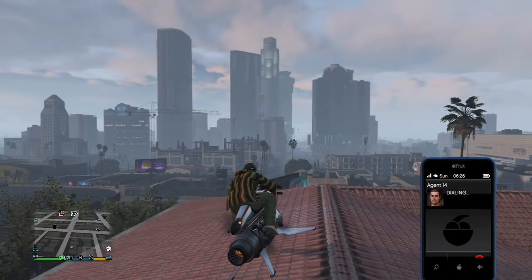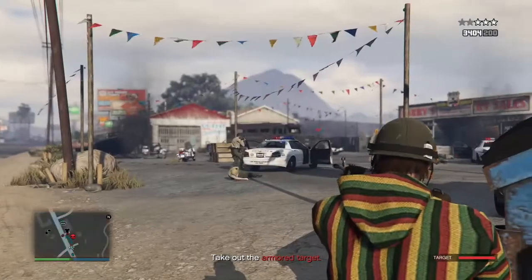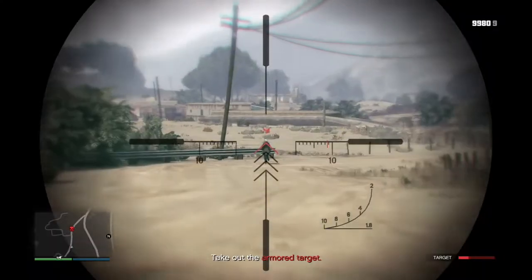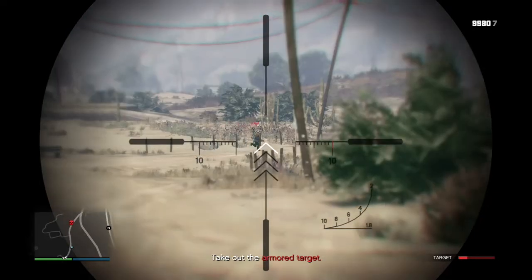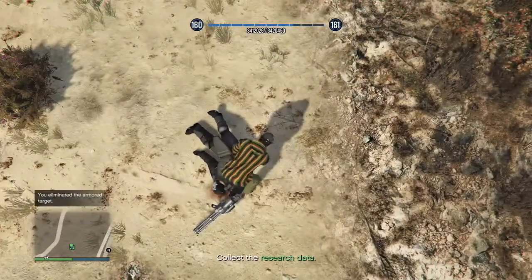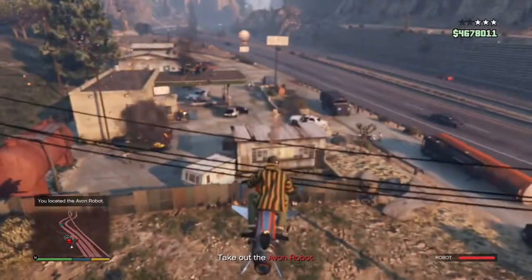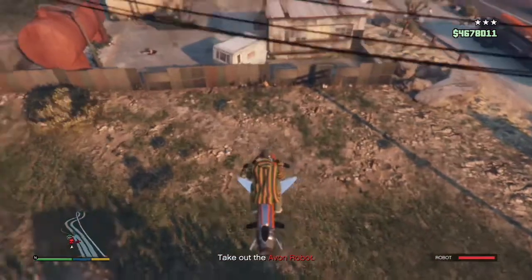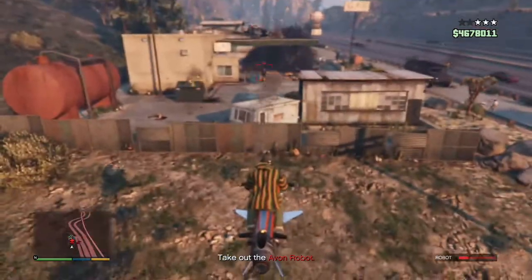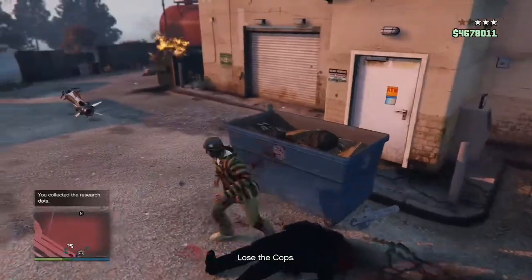The third update within the bunker is that you can call Agent 14 and request bunker research. He will send you to a location where a very heavily armed and armored individual is fighting the cops, and then you have to go ahead and take them out. Once you take them out you collect the research data and deliver it back to your bunker. You can do this every 20 minutes, and this will allow your team to research stuff while they're also making supplies — so you can put your team solely on supply production, do one of these missions, collect the research, return it back, and they'll start researching for you as well.